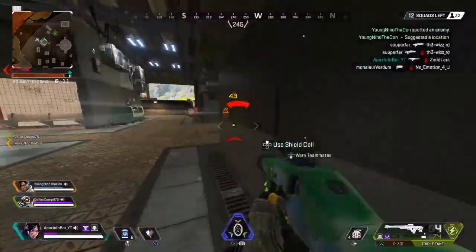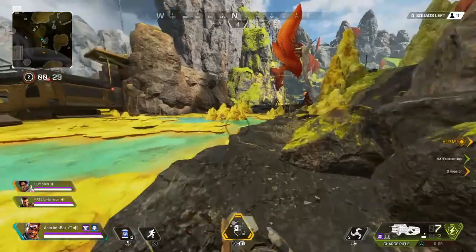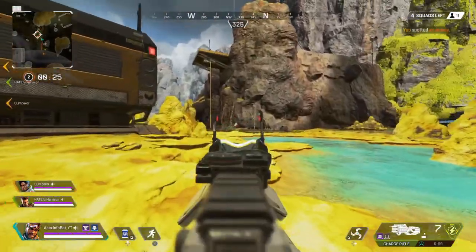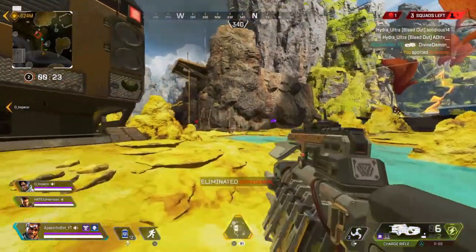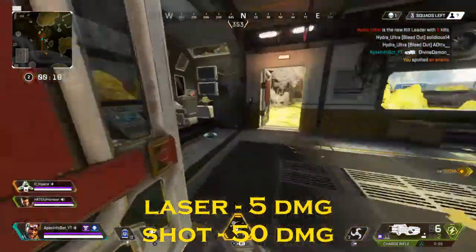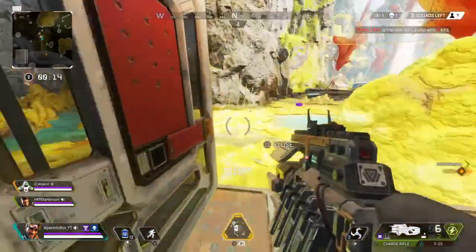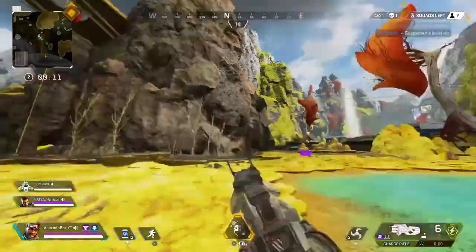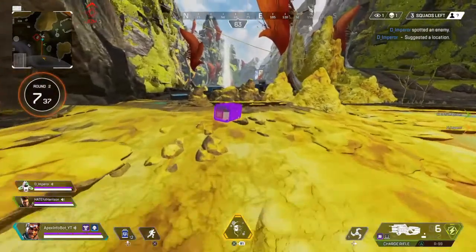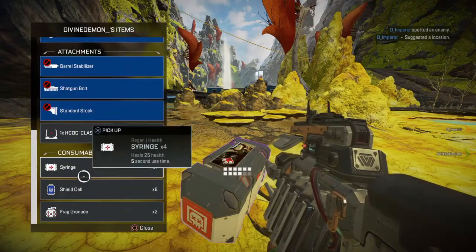There's a new weapon added to the mix - it's called the Charge Rifle. The Charge Rifle shoots a little laser at first while it charges up, which actually does a little bit of damage, but the real damage comes when it's fully charged and you pop somebody with it, dealing a lot of damage according to the notes. The Charge Rifle is part of the standard loot pool and can be found all over the map.